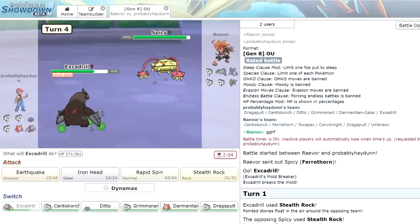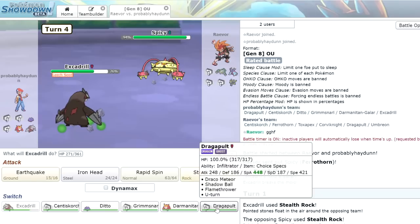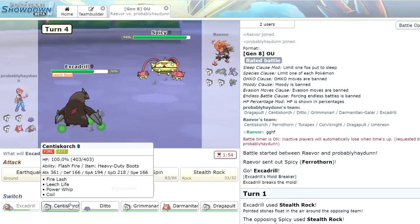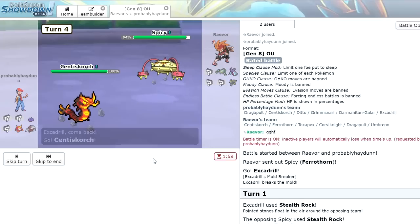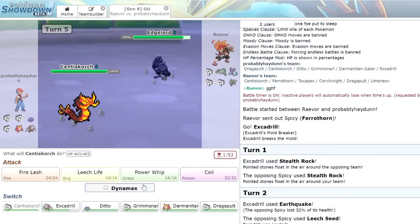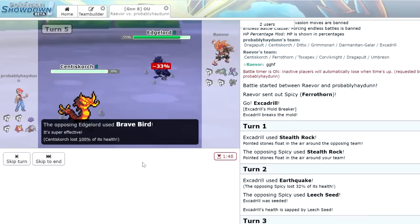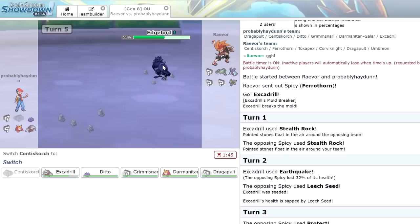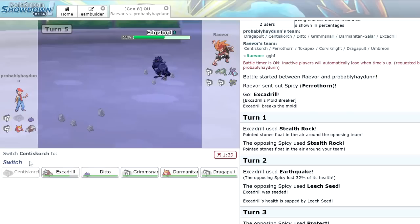Darmanitan is a tough hard switch-in to Ferrothorn because if it Gyro Balls we don't want that to happen again. We could go with our own Dragapult and hope for a Speed Tie win, or we could bring in the Centiskorch. Let's go into Centiskorch — he switches in to Corviknight, so we get a decent matchup. Centiskorch doesn't take any damage from the Stealth Rock, which is amazing. We could potentially set up some Coils here — let's go for a Coil. Oh, Brave Bird — that's actually going to knock us out. That was a dumb play. Since Corviknight is faster, I should have just known it was going to Brave Bird.